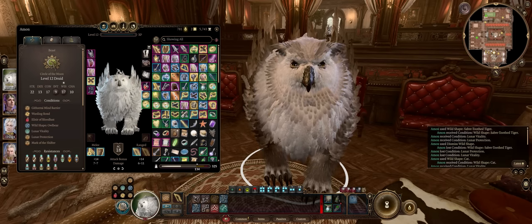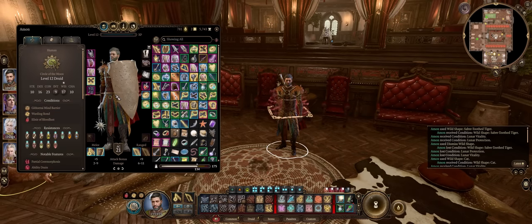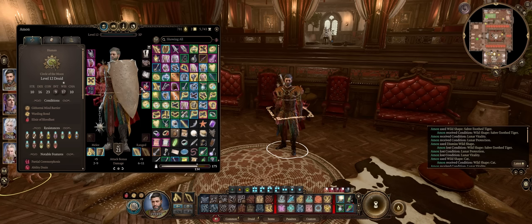In BG3 there's pretty much almost no gear that actually transfers to Wild Shape when it comes to the most important benefits and properties. As a matter of fact you just don't get anything at all. For example, the Helldusk Helmet doesn't work, Shadeslayer Cloak — nope. The same for Rings and Talismans. Usually, gear that transfers to Wild Shape will have it stated outright in the description, for example the Shapeshifter's Boom Ring and also the Armor of Moon Basking. I honestly don't think there's any other gear in the game at all that transfers to Wild Shape with a good benefit. It's just the way it is — I'm not sure why they decided to nerf it this way. In a game like Pathfinder, pretty much the best gear benefits transfer to Wild Shape and Polymorph.